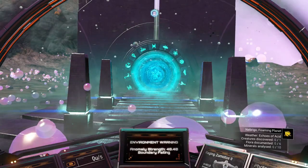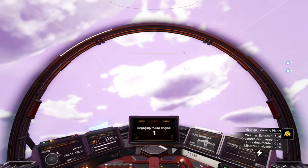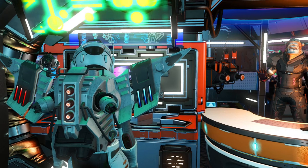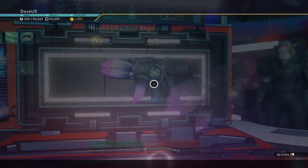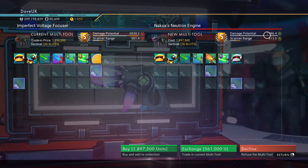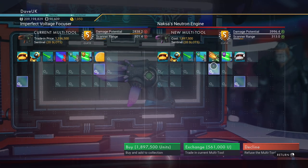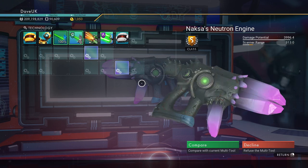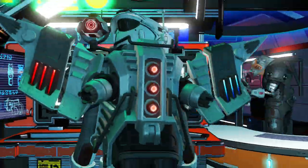Let's jump into our ship — we are heading into space and going straight to the space station. Once you get to the space station, head straight to the weapons cabinet and there it is: it is Naxx's Neutron Engine, S-Class. It's got 20 slots and it's 1.8 million units. It's got a base damage of 3,996, a scanner range of 313, and two supercharged slots open at the moment — of course more can be opened up when you get it. For 1.8 million, look at that — that thing is absolutely stunning. That'd be great for your collection and really easy to find.